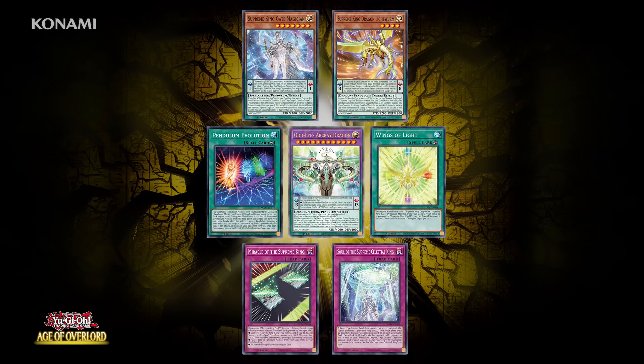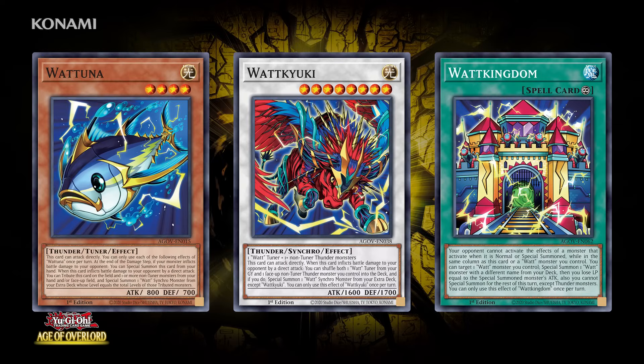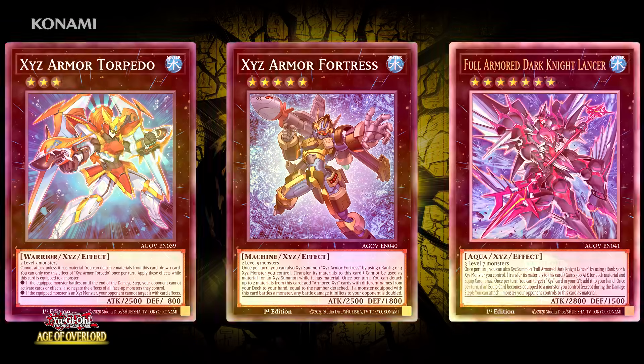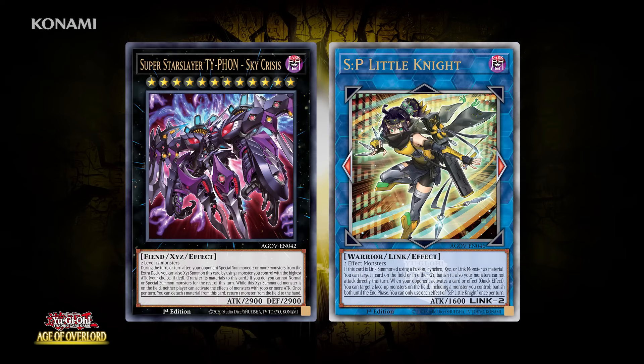Age of Overlord is bursting with awesome new cards. You'll find new cards to help you summon Supreme King Z-ARC and further evolve its powers, a new Vaylantz monster, and a Monadium Synchro monster. You'll also find Watt cards, Armored Exceed, Labyrinth, Vanquish Soul — powerful free-agent cards you can use in nearly any strategy — and more.